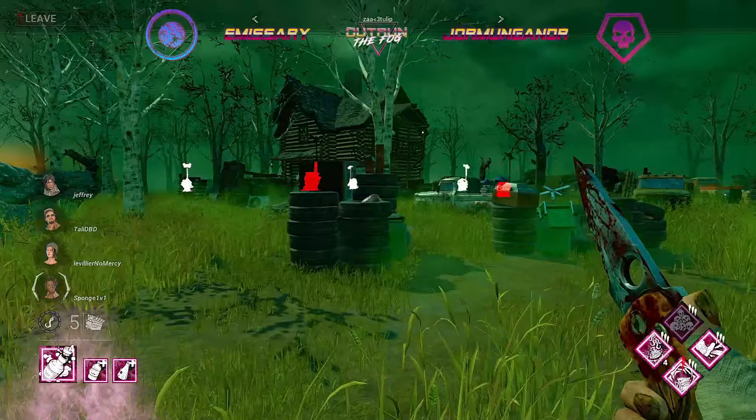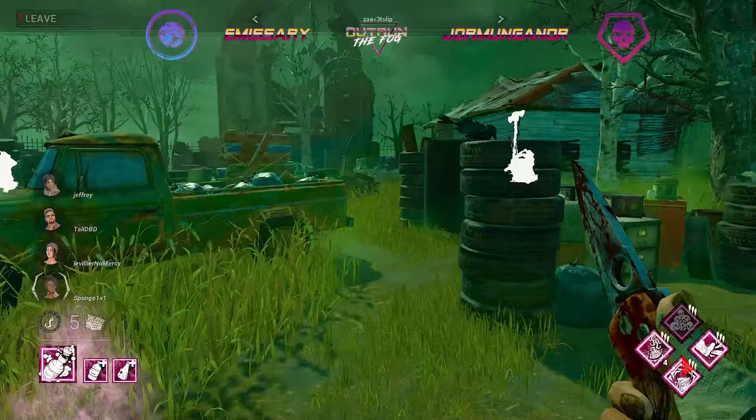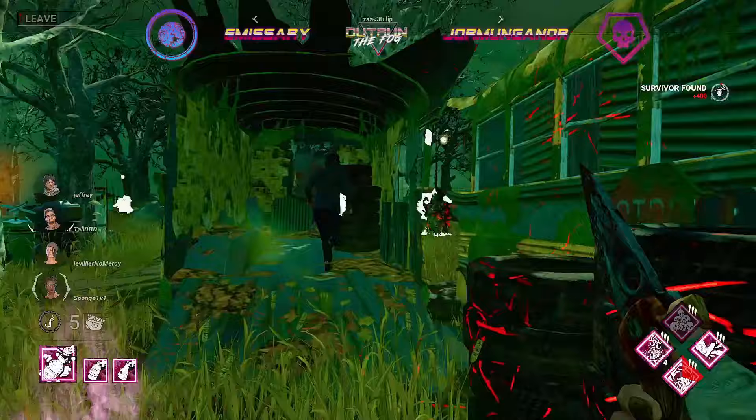We are back with Outrun the Fog's Sapphire Division — my name is Tony Big Blind casting this match for you today. We still have Set 2 Game 1 of Jormungandr versus Emissary. Jormungandr is currently on the Clown on Blood Lodge. We did just watch Emissary take Set 1, which was Demogorgon on Cold Tower, so we'll have to see if Jormungandr can fire back with their pick of killer.